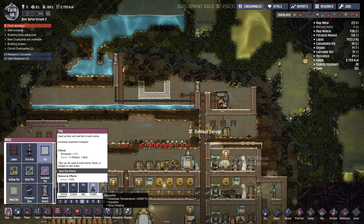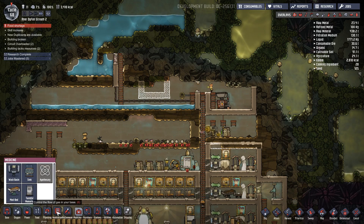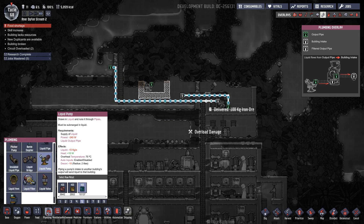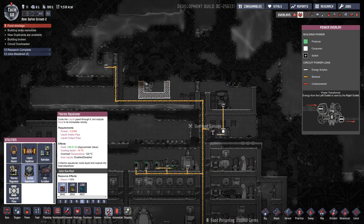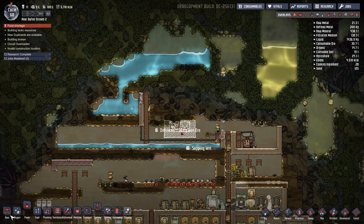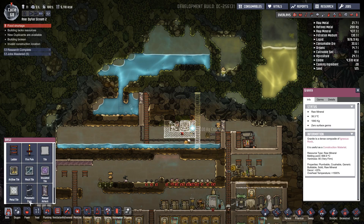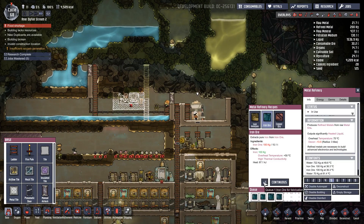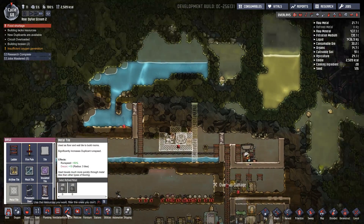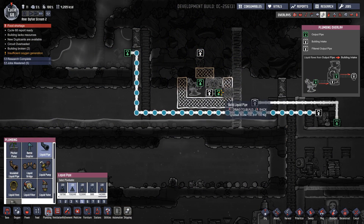Insulated tiles. I kind of want to make them out of Abyssalite, but I might not be able to. So go to plumbing. Water pump. No, it's utilities, isn't it? The aqua tuner. Gold amalgam. And then build some ladders up in this area. Get some more iron ore. Place that like that. Then I want plumbing. Liquid vent there. Then plumb this in.